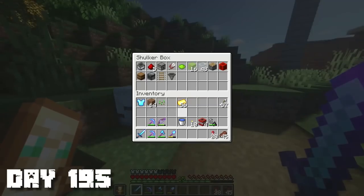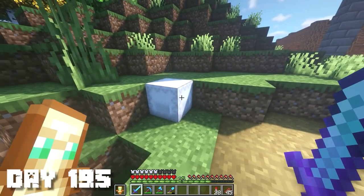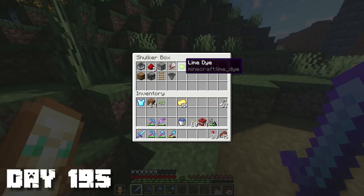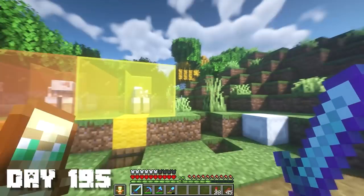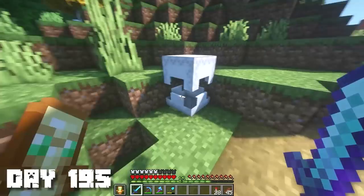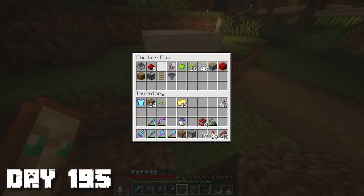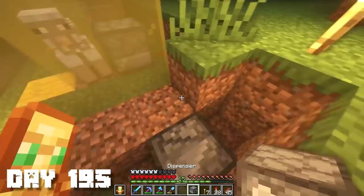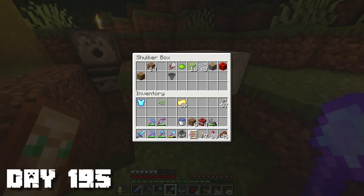It took me a pretty long time to gather all these resources but I think I have enough to make the next color of the sheep farm. It's gonna be lime — I have my lime dye for the wool and 16 lime stained glass, hopefully that's enough for the outer ring. I'll do a little timelapse — this took a lot longer than it should have because I kind of forgot how to build it and was messing up left and right.